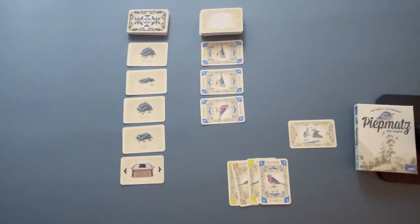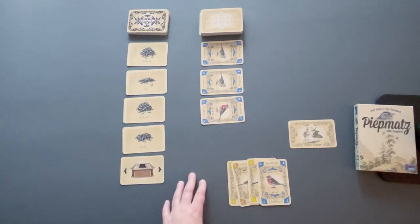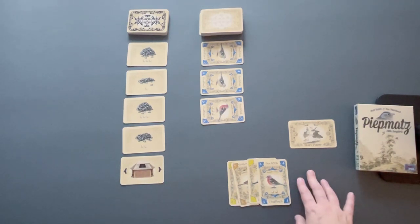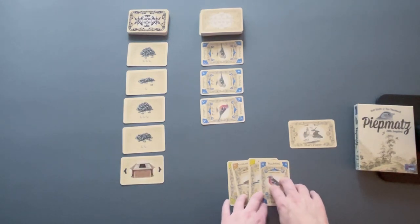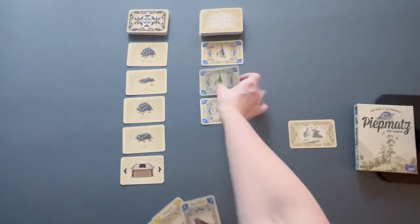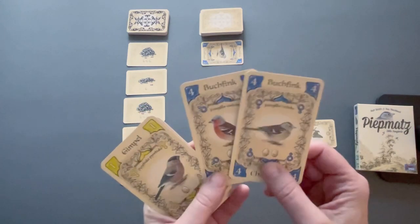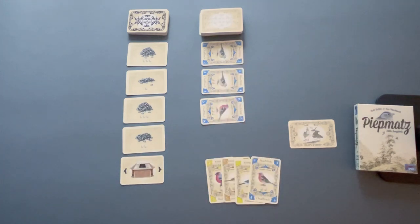The overall gameplay is pretty straightforward. You are going to be playing bird cards from your hand out along the feeder line to get bird cards into your collection. Those will score if you have the highest number of birds in that color category. You will also be gathering seeds, which score you points. And if you gather pairs of numbers — each color has two of each number, a male and a female — that will get you points as well.